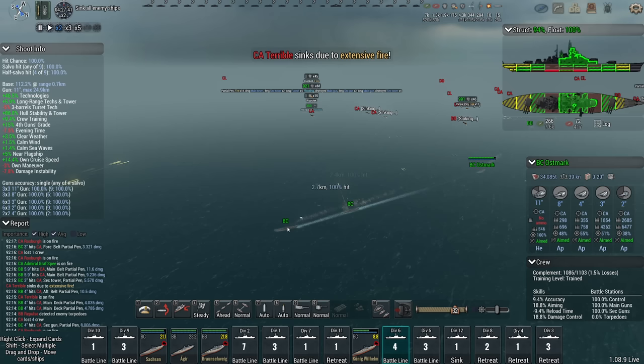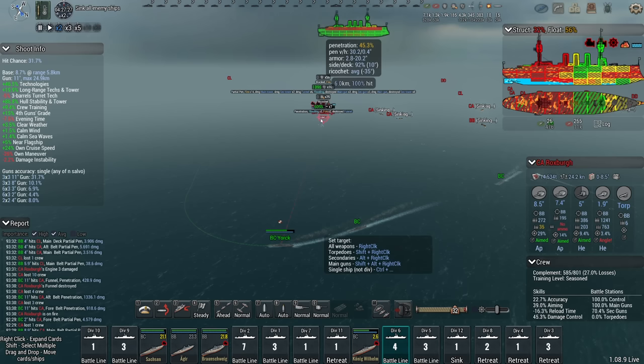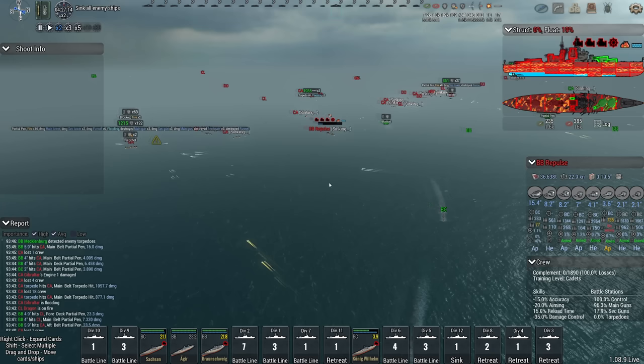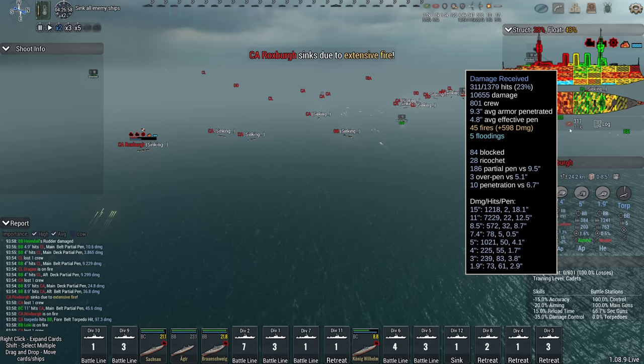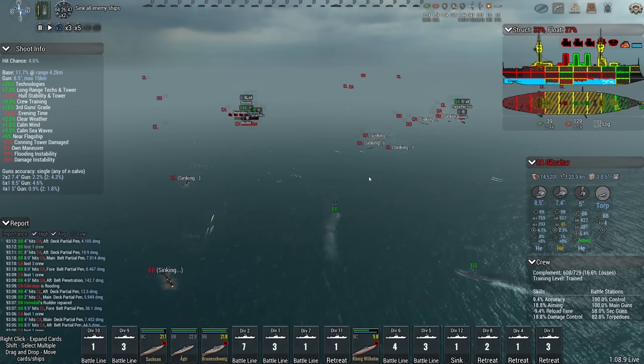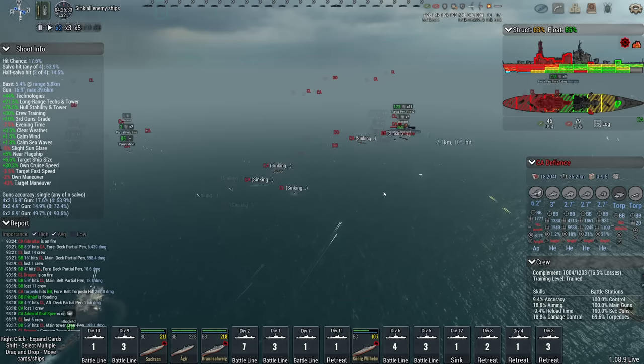They don't necessarily do massive amounts of damage in the sense that you see a 35,000 damage hit, but they're more efficient in a way. The Repulse was shot at a lot but took a lot of damage; Roxberg wasn't shot at that much but she did take a lot of damage — it's just a lot of 11-inch damage. They just seem to be pretty efficient. Mecklenburg is now going to go right through all the corpses.